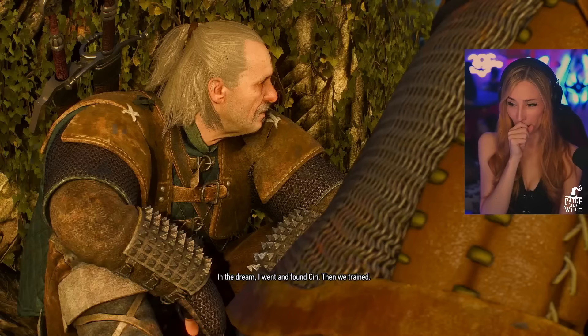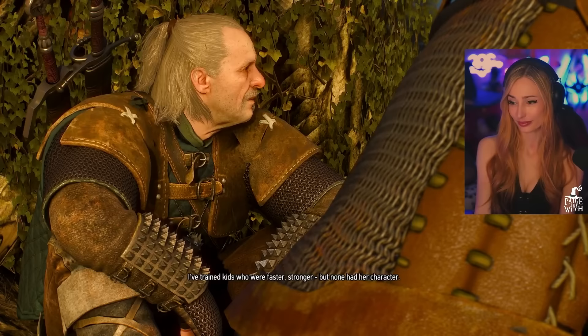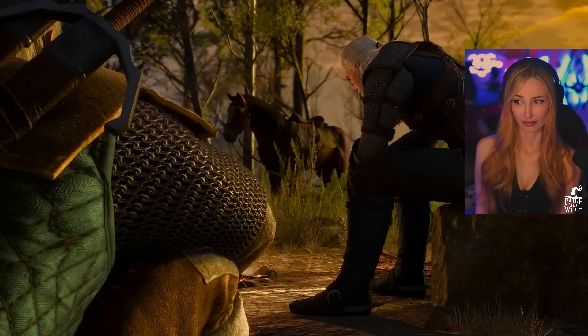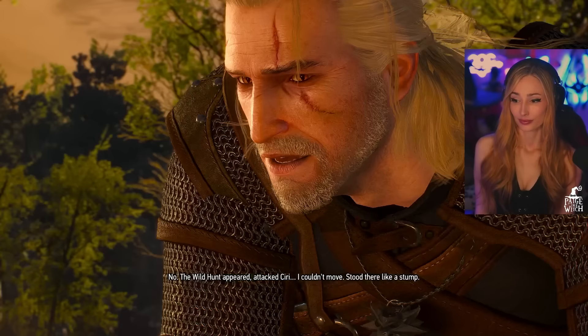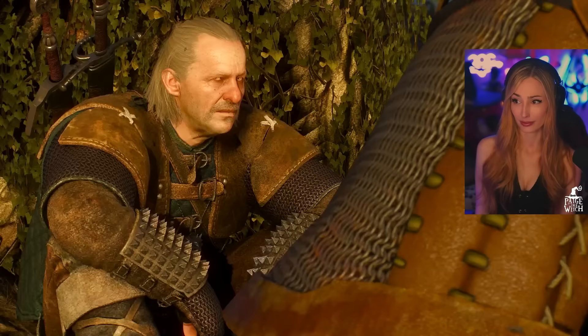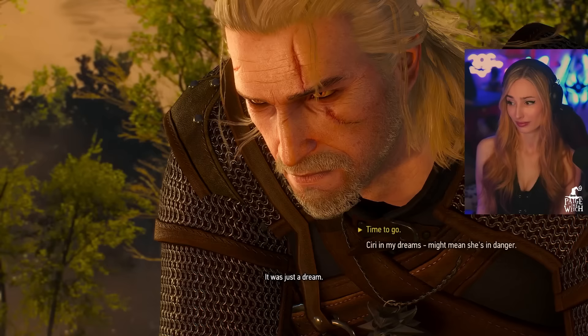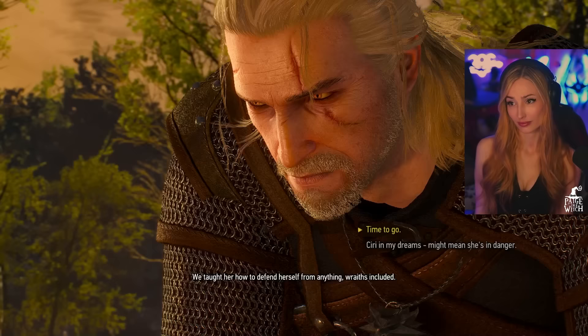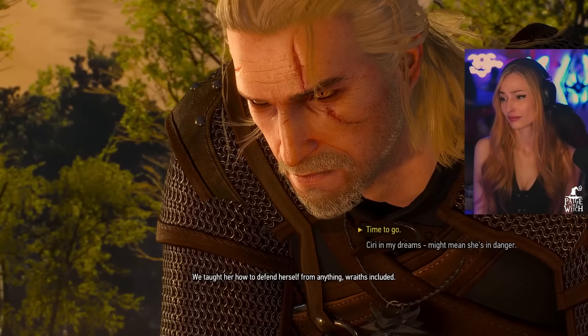So they're giving us some details about Yennefer. In the dream I went and found Ciri, then we trained. Those were the days. Little she-devil. I've trained kids who were faster, stronger, but none had her character. So what happened? Didn't end well, did it? A wild hunt appeared. Attacked Ciri. I couldn't move - stood there like a stump. It was just a dream. That's the problem - it was more. In the past, when Ciri'd appear in my dreams, something was wrong. She was in danger. We taught her how to defend herself from anything, wraiths included.